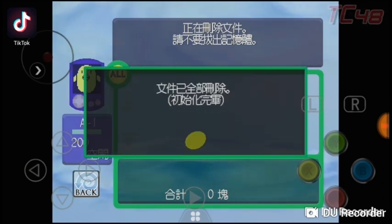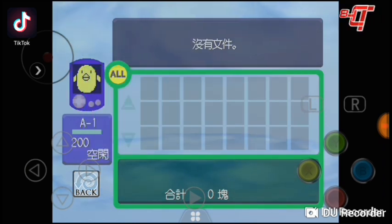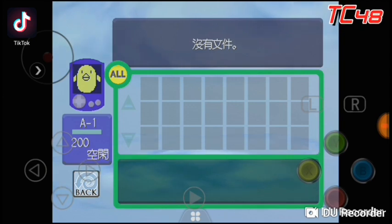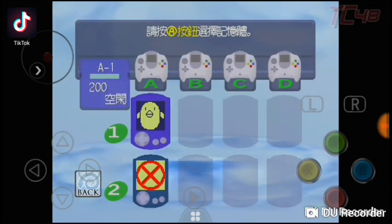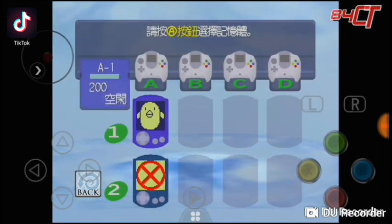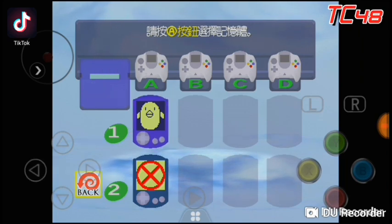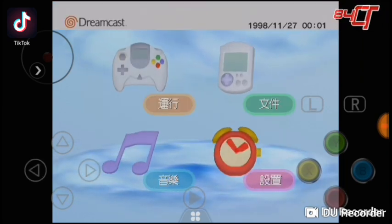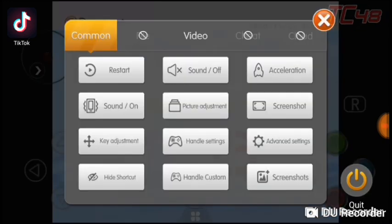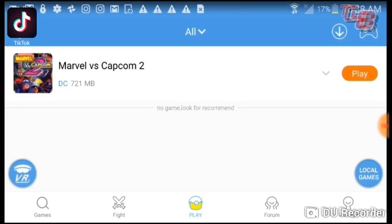Press Yes, then choose a color — whatever you want — and press Yes to save it. It's now creating the file. There you go, those are the files being created. You already have the file and you have 200 spaces. To exit, go back.